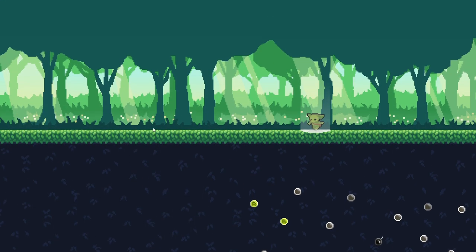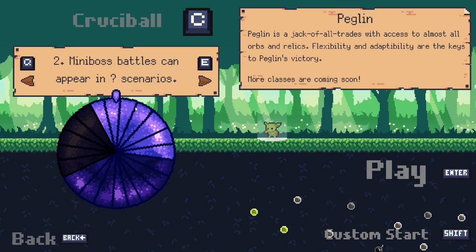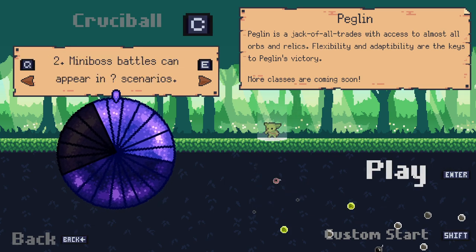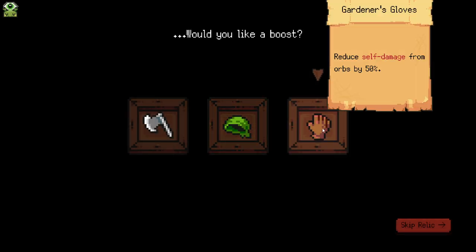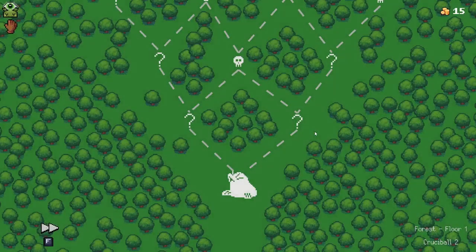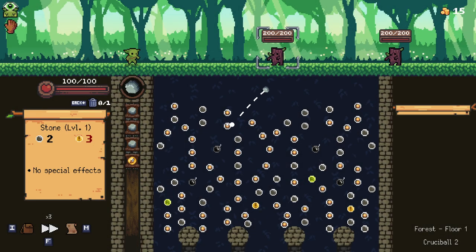Hello everybody and welcome back to some more Peglin. We are jumping in once again, jumping down to Crucible 2 again because I'm just enjoying it. I'm enjoying trying out some new builds and stuff, something a little more plausible for us. And honestly, the Gardener's Gloves reduce self-damage. I absolutely love the prospect of this item. The potential for it is so damn high, so I'm totally gonna take it.